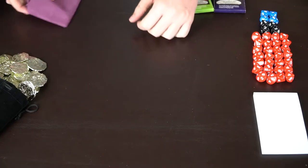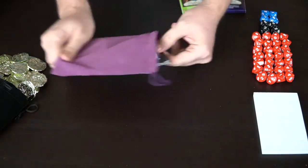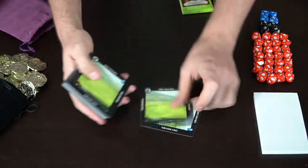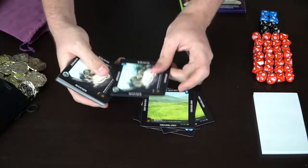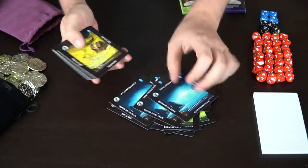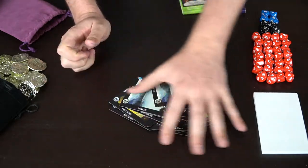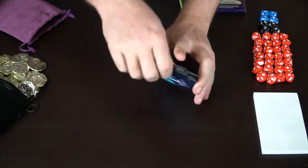Next we're going to discuss a terrain pack. It'll come in a bag that's either green or purple. It's going to come with eight grasslands, five spawners you need for the game, three mana pools, three treasures, two teleporters, two forests, and two water — which is pretty much everything they have in the game for terrain. That'll give you enough to mix and match whatever you want in your terrain pack.